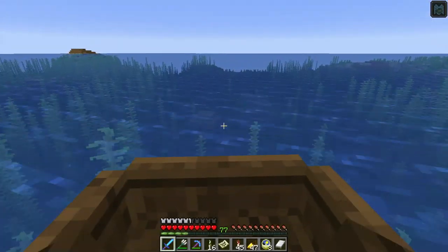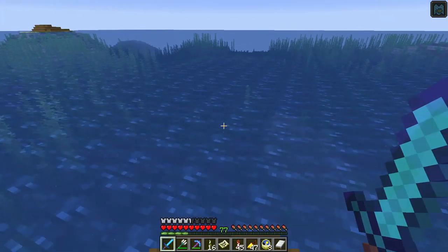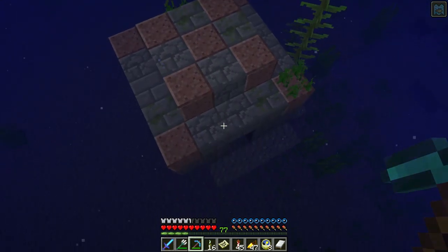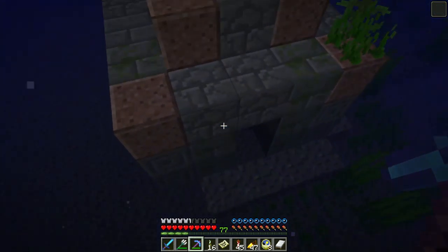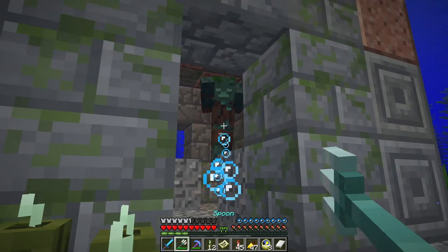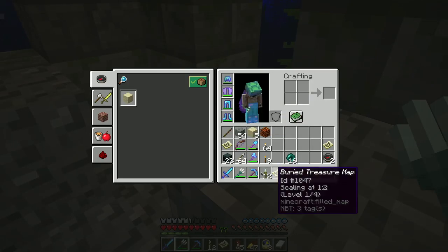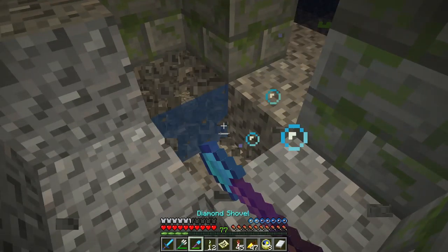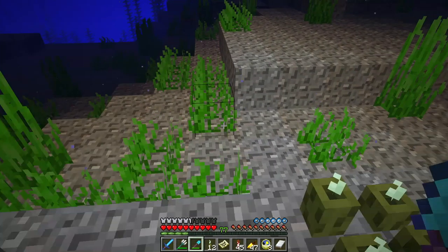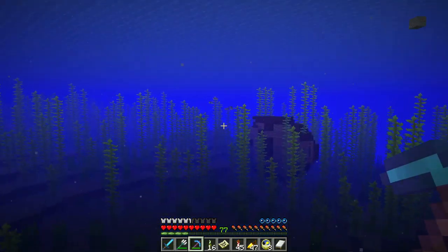That looks like a wooden structure under the water, and there's another one of those structures. Maybe there's an opportunity to get another buried treasure map here. I hear more drowned — let's put down. Before my air runs out, let's see if we can find a chest. There's one — nothing, okay. Let's get my sea pickles, get some air, and go over to that shipwreck.